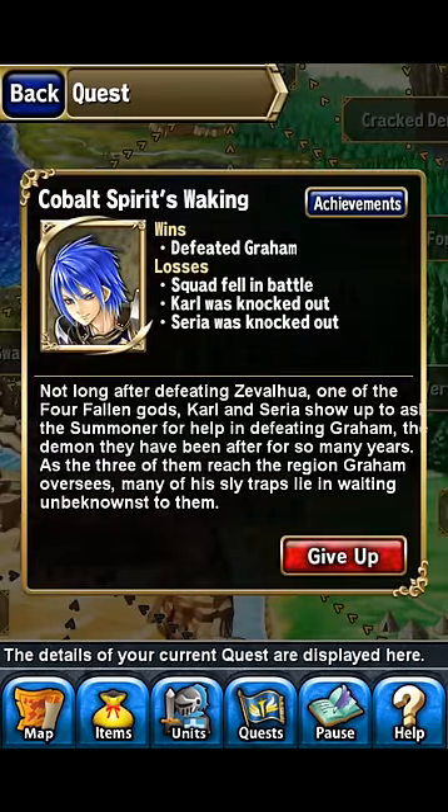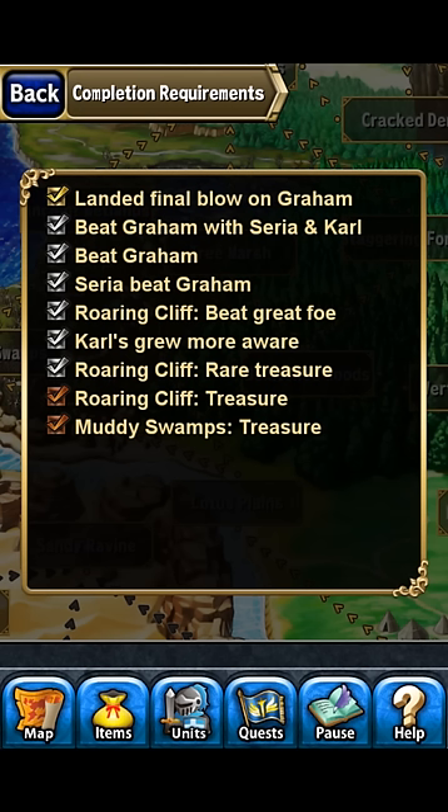What you need to do is land the final blow on Graham — that's the main thing. But first we're going to start from the bottom: you've got to go to both treasures on the map.